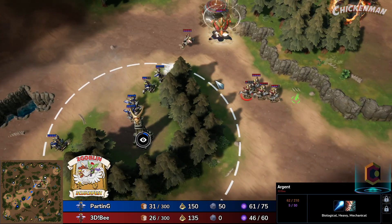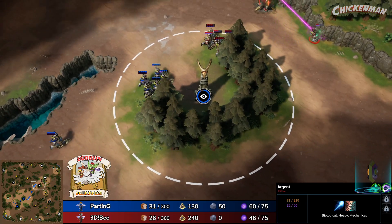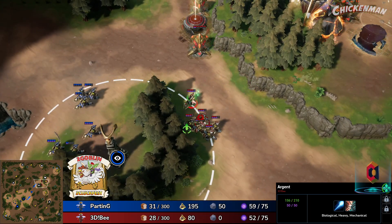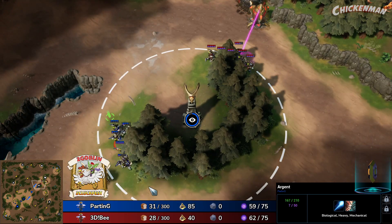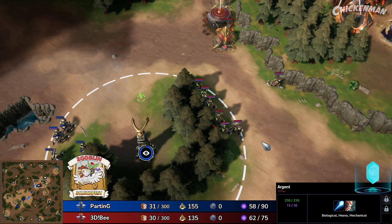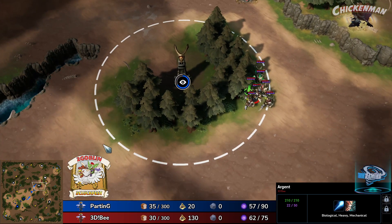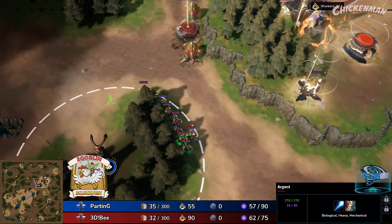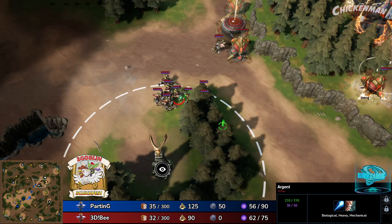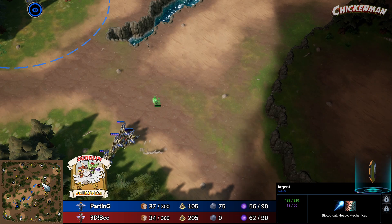Parting just attacking with one argent there, and he's going to keep this pressure on as he feels he can push B back. He does have a higher argent count, but B obviously with that defender's advantage — he's trying to prevent this vision camp from being taken as long as possible, and might even be trying to deplete the energy on the power bank. Looks like Parting's going to give it up — still a big advantage for him though at the start.